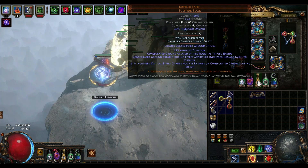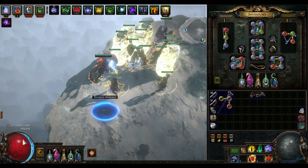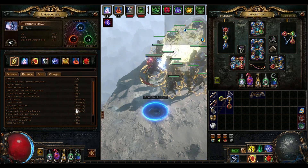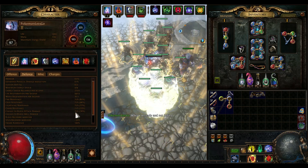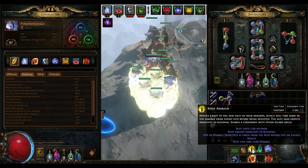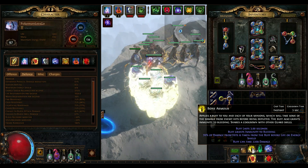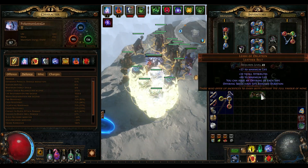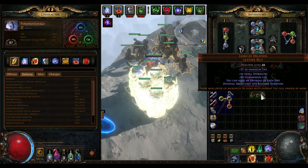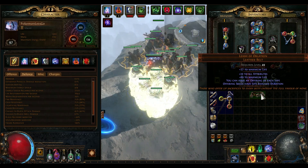However, without flasks applied on me, I'm not that tanky. For my defense I have 4k life, 6k armor, capped resistances, capped block chance, 700 life regen, and bone armor from ascendancy. You can build really tanky if you are willing to sacrifice a little bit of offense — for example, you can use the triple offering belt, which is pretty defensive and offensive as well.